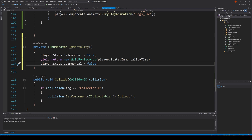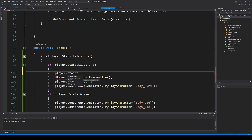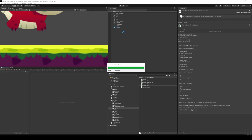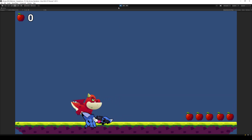Now we need to call this coroutine somewhere where we are taking damage — inside TakeHit after removing a life we call player.StartCoroutine with the Immortality coroutine. In the scene we find the player, set immortalityTime to 3 seconds. Now when we take damage, we can only take damage once and then again after three seconds.